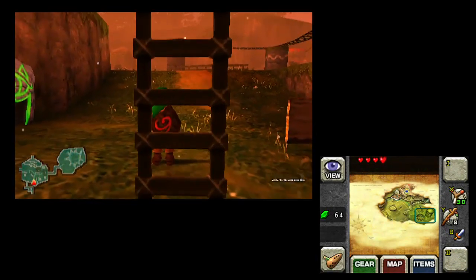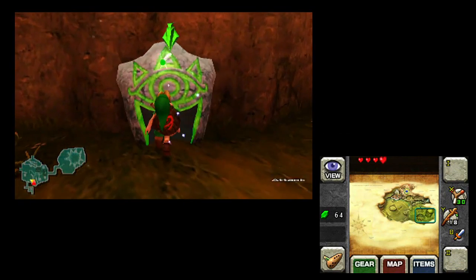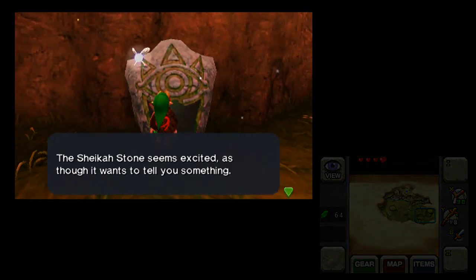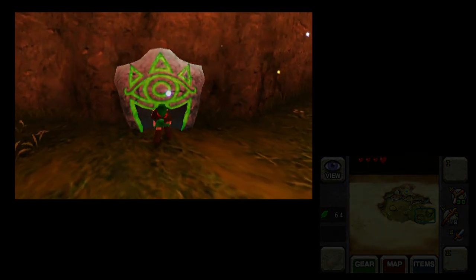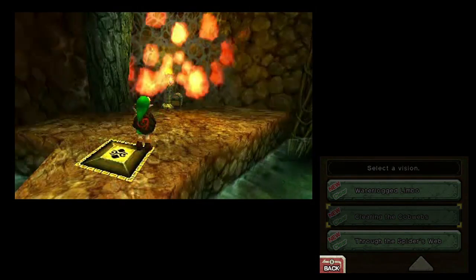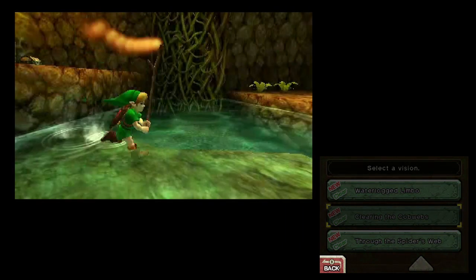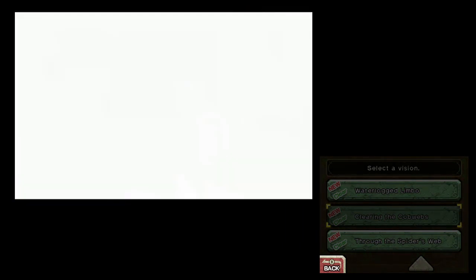I want to show you guys another new feature of the 3DS version — this little wibble wobble stone over here. I believe it is called a Sheikah Stone. You can take a little peek in this thing when it's glowing, and it has new hints for you on how to progress. It just shows you a couple of video clips of what to do.